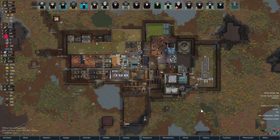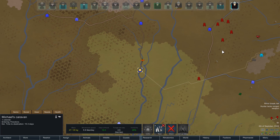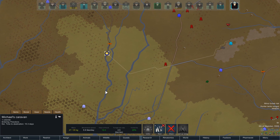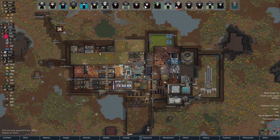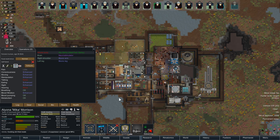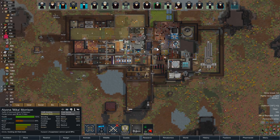Hey folks, this is Deco here, welcome back to RimWorld. We begin today on several notes — Michael is all the way across the world bringing back our AI core. I used the other one to fix Mika's brain, so Mika now has a neurostimulator and can cook a little more quickly. That's literally the entire reason I used an AI core — just so Mika can cook faster. That's oddly depressing.